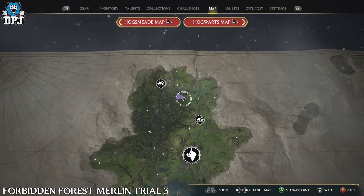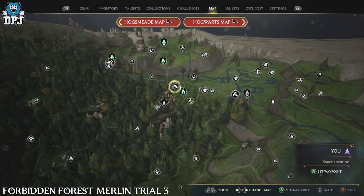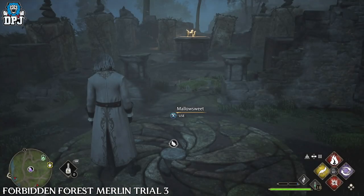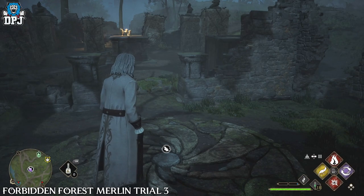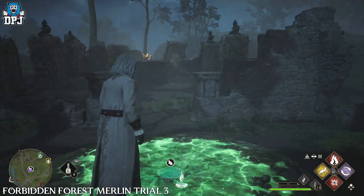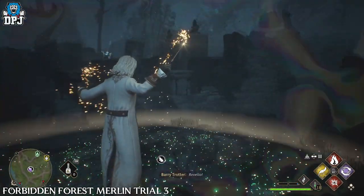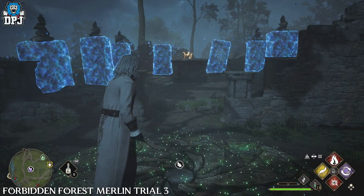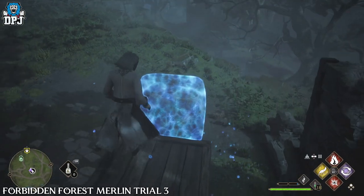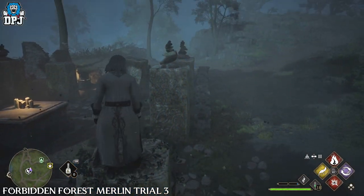The third Merlin Trial within the Forbidden Forest is located right here on the map. Activate the trial, then you want to shoot those stone piles off of these stone pillars. Then simply jump on top of these pillars as I do, using the wooden box, and hop from one to the other without hitting the floor — it can be a little tricky, but you'll get there. Jump on all of them to activate all, and this Merlin Trial is done.